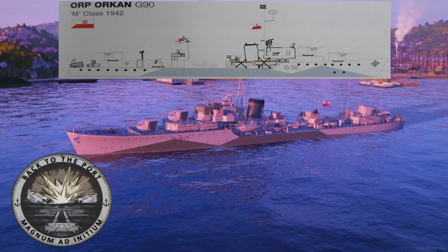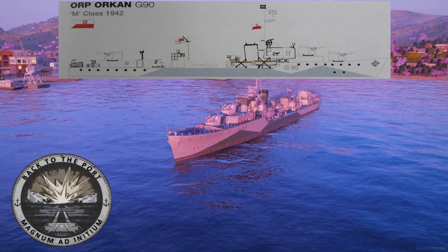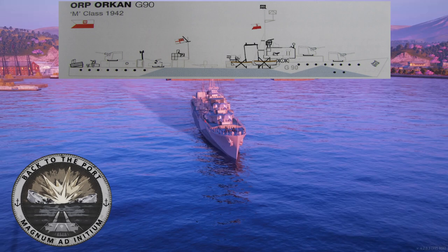The permanent camouflage that she comes with in-game matches the pattern worn during 1942, but the colours are a bit off — with it in-game being a sea grey and olive green, whereas historically she would have been a white and light blue colour scheme.